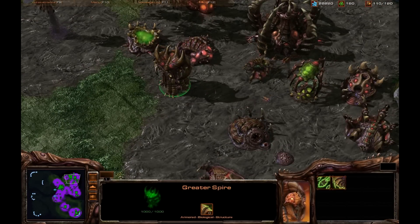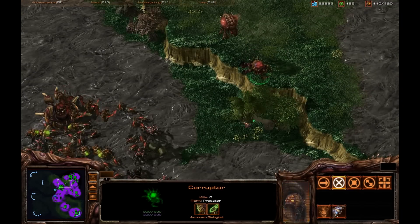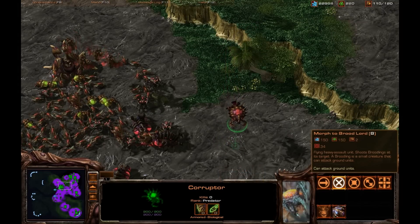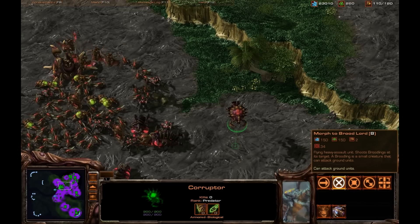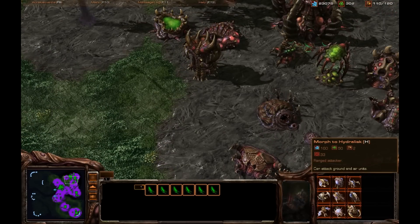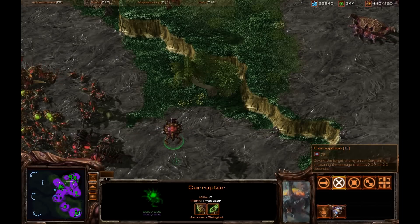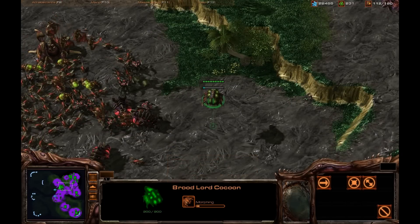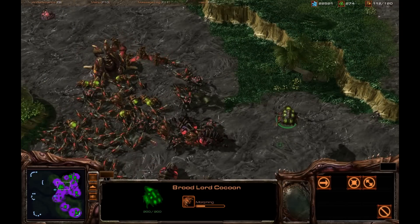You can upgrade the greater spire. Let me find my corruptor — here we go. The corruptor can now morph into a brood lord. It does cost two additional food, so keep that in mind. You don't want to make 200 supply worth of corruptors because then you won't be able to maneuver. I'm going to tell this one to morph into an egg, and when it's done we'll have a brood lord — one of my favorite units in StarCraft 2.